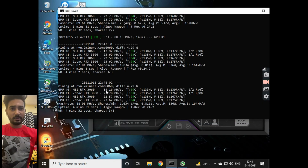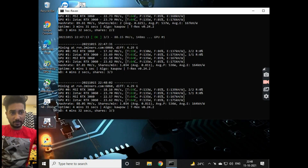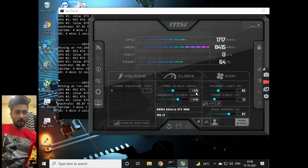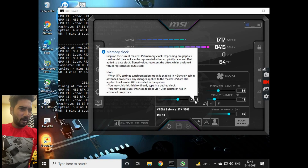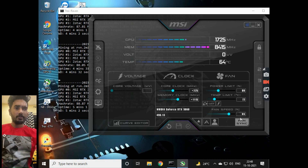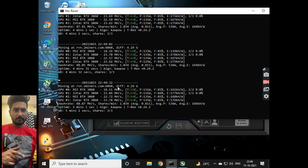The hashrate is showing 18 because the screen recorder is running. You'll also want to download MSI Afterburner, which is basically the overclocking tool for the cards. For the overclock I used: core clock +225, memory clock +1115, power limit 80%, temp limit 72°C, and fan speed 85%. This is giving around 23.86 MH/s on each card.